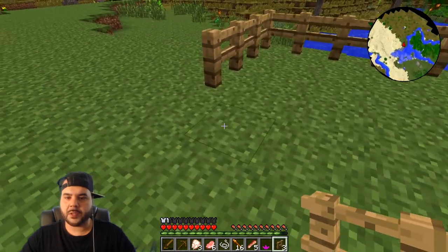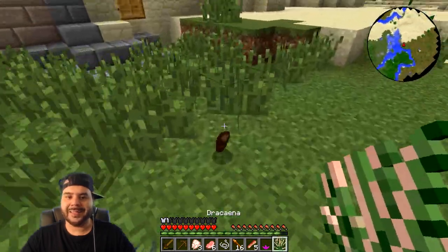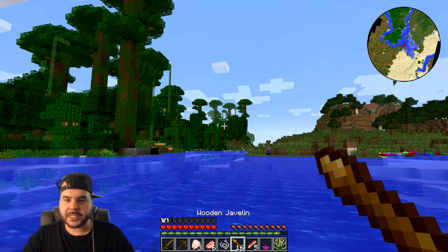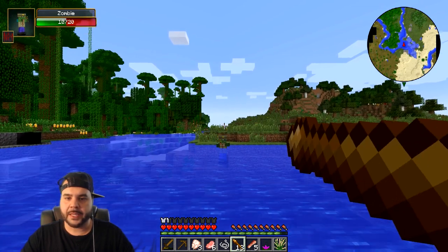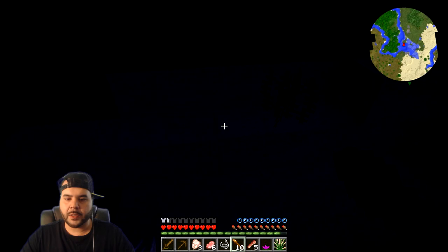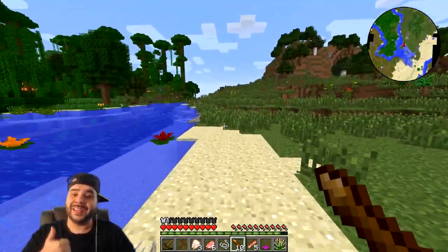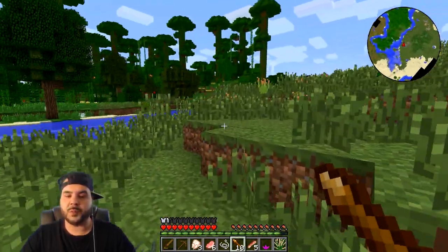Is that a zombie walking in the water? I think he's geared too. Let's extend the fence — one, two — we're going to need some more gates. Let's head back and get that wheat. There's two cows right there — if we had wheat on us we could start breeding already. Oh he's coming for us! Four hits — yes! Drop your chest plate please! We can now become zombies. He didn't drop anything useful but it's okay — we already got a lot of useful stuff.